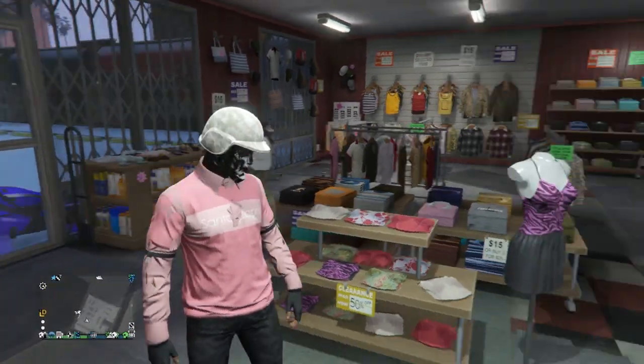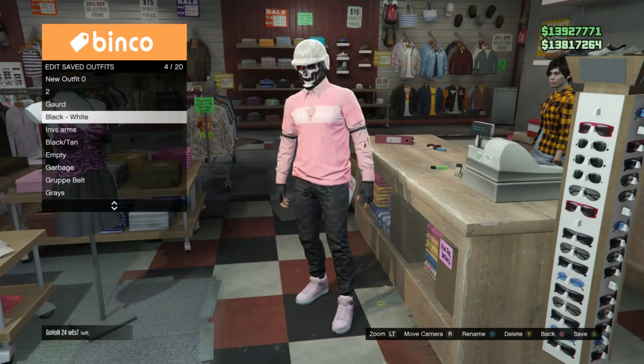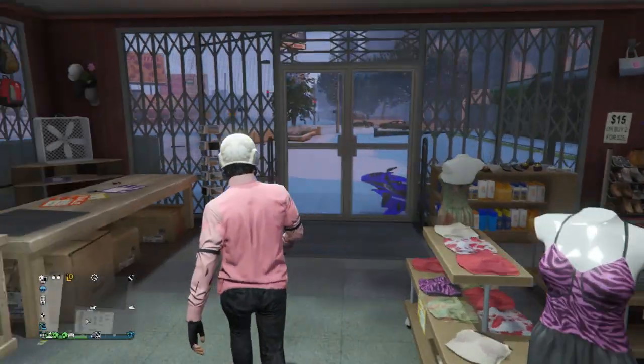When you load in, pull up your interaction menu, scroll to style, accessories, gear, scroll one time to the left, and put on the LCD earpiece or whatever night vision you have — this saves your outfit. Then pull up your phone and leave the job. Back at the clothing store, equip any components you want and save your outfit on whatever slot you want.